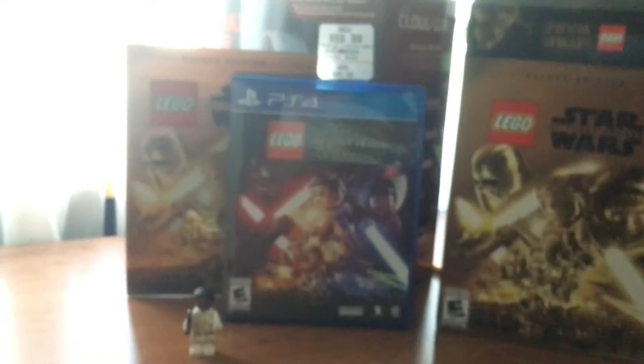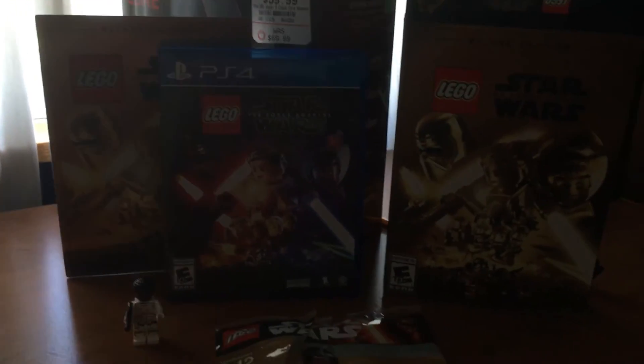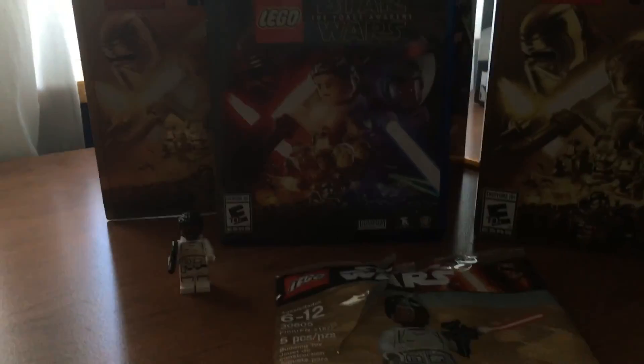Alright guys, there you go — let me put everything back so you can see it all again. There is everything you get with the LEGO Star Wars Deluxe Edition: the season pass, the Empire Strikes Back character pack, the cool mini poster, and the LEGO Finn figure. If you guys enjoyed this short unboxing, please leave a like and subscribe. If you want me to start doing gameplay videos, let me know in the comments. This is Game of War — peace out!